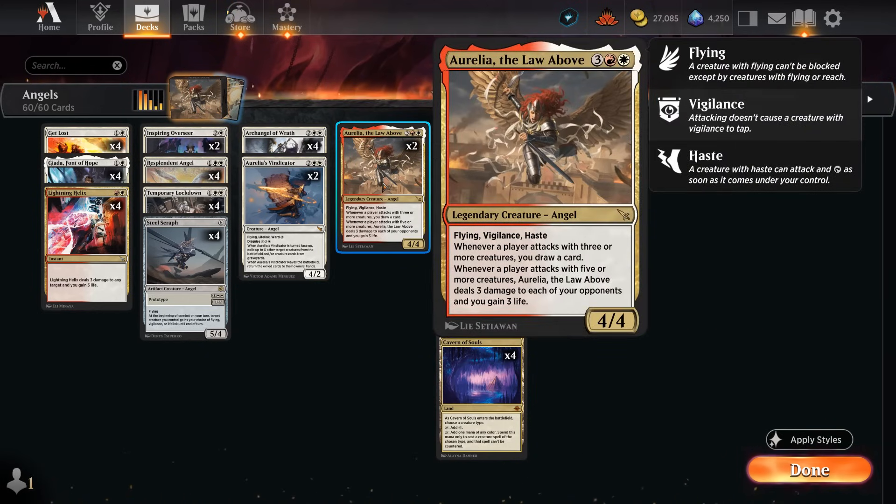Another new angel is Aurelia — five mana, 4/4 with flying, vigilance, and haste. Whenever any player attacks with three or more creatures, we draw a card. Whenever any player attacks with five or more creatures, we deal three to each opponent and gain three life. This also triggers off opposing creatures attacking, which is quite relevant against go-wide aggro decks, and on occasion we can attack with three angels and draw a card.